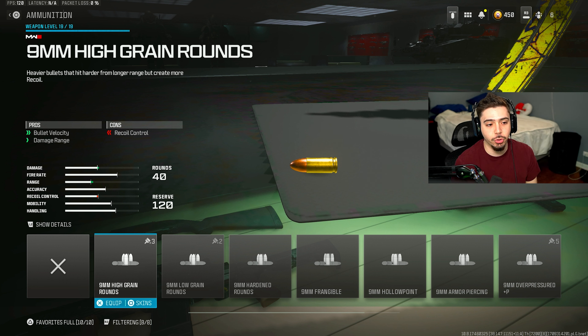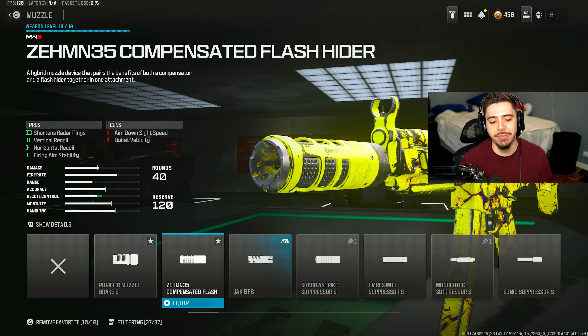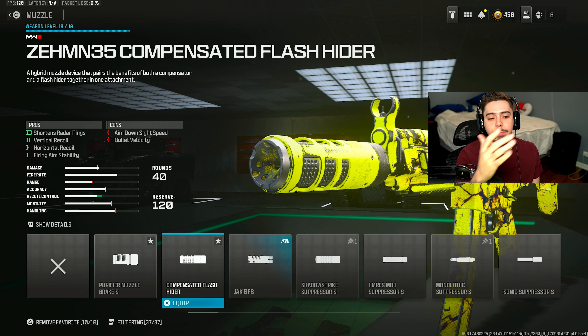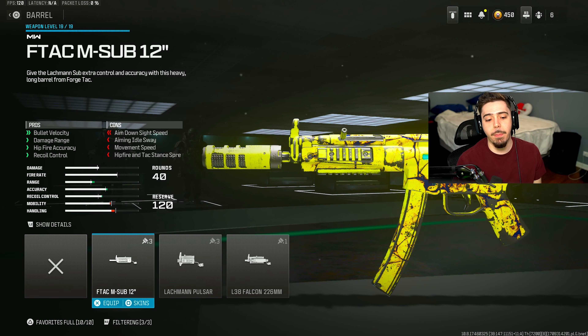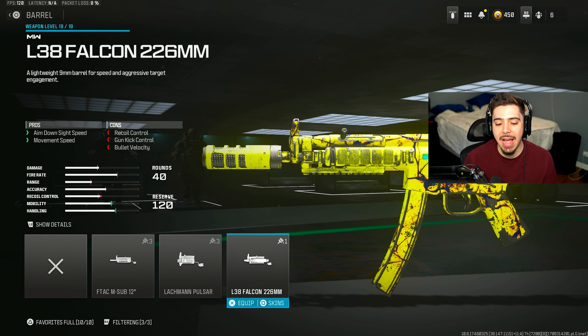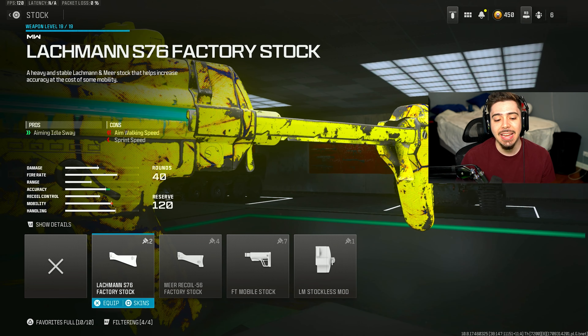You're definitely going to want to throw on the High Grain Rounds, which give bullet velocity and damage range. Since the weapon was already buffed, throwing this on just adds more fuel to the fire and makes it that much better. I have on the Zemmin Compensated Flash Hider Muzzle — it's going to be on every setup, it's just the best muzzle in the entire game. Shortened radar pings, increased accuracy and recoil control. For the barrel, I have on the L38 Falcon Barrel — it's a movement barrel, which helps me finesse on up-close engagements.